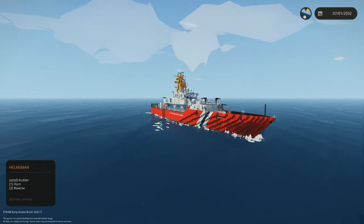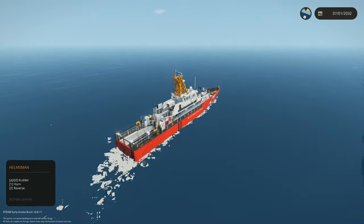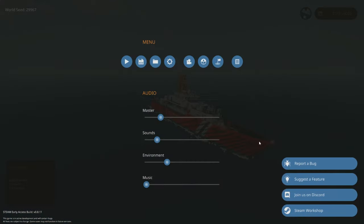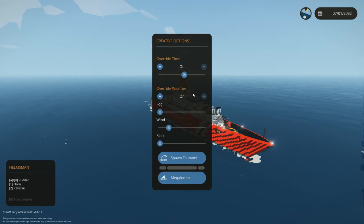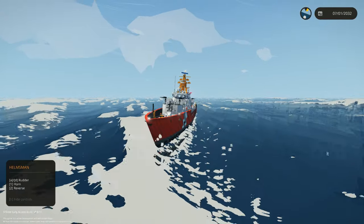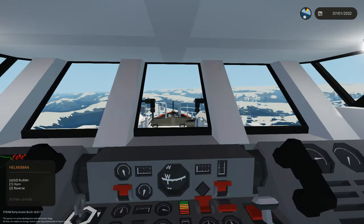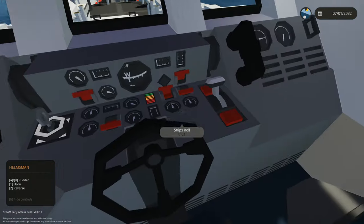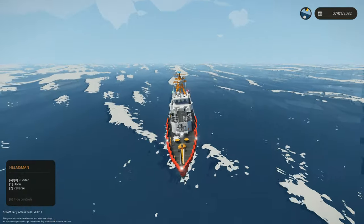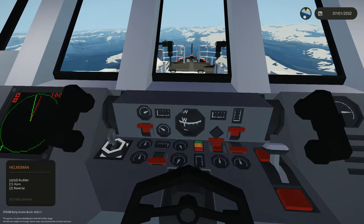It's not going to be as maneuverable as a smaller vessel, but for a large vessel it turns pretty tightly — nothing crazy. Let's put it through some waves and see how it handles them. Speed-wise it holds up pretty well. Cool, so that's the first ship done.